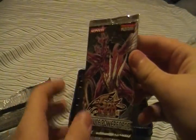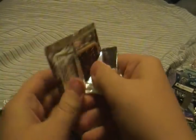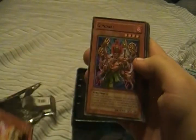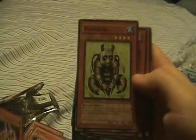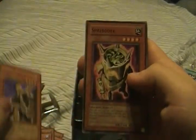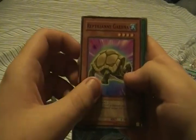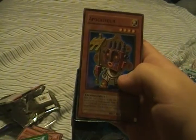Up next, Absolute Power Force. Sword Master, Gundari, Supai, Panda Borg, Gravekeeper's Descendant as my rare, Shredder, Reptilian Gardner, Pot of Benevolence, and something I can't pronounce.